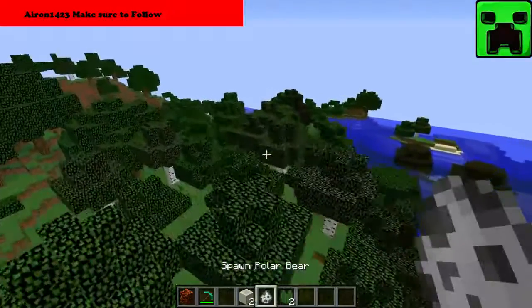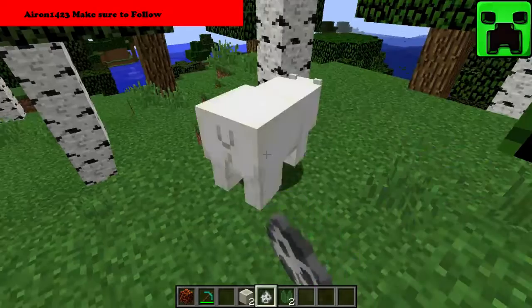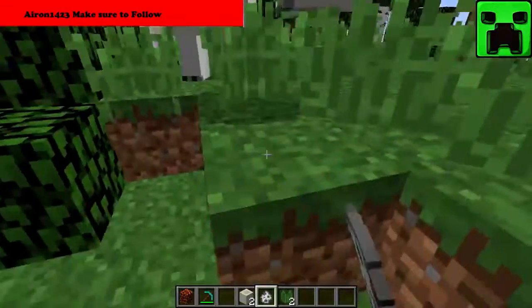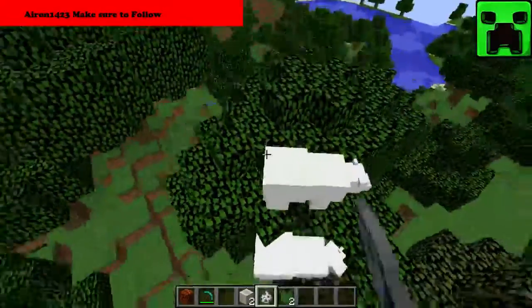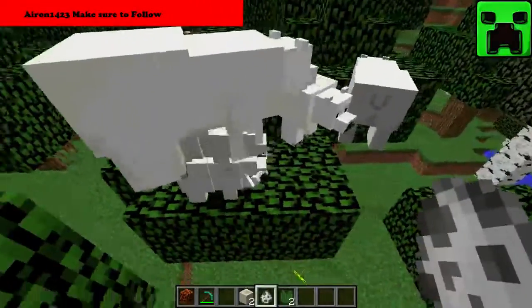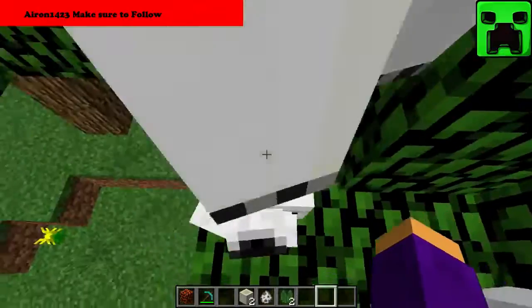Also, there's a baby variant. Let me see if I can spawn a baby real quick so we can see how adorable it is. Come on, give me a baby — I don't want big ones, I want a baby. I just spawned a ton of polar bears just trying to get a baby. Oh my god — babies! They're so cute, they're so tiny!